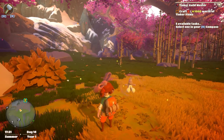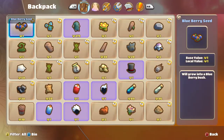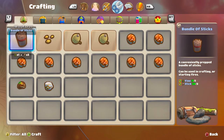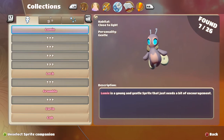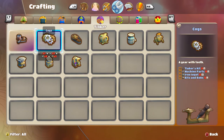Let me go into my inventory and have a look at what we can craft with tinker items. I'd love to have a thousand worth of tinker items. So I can make a tinker's kit out of clay and wood — that's a basic item needed as part of a job. Making gear requires a tinker's kit, machine parts, iron ingot, and bits and bobs.